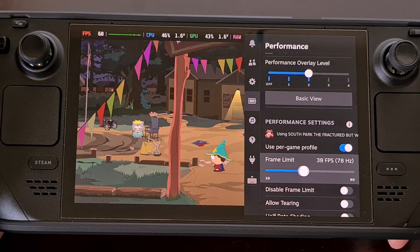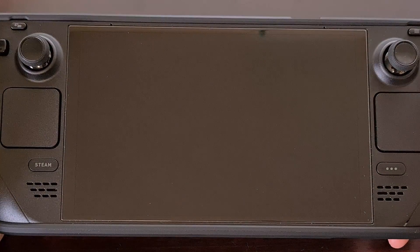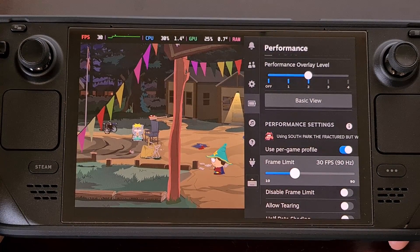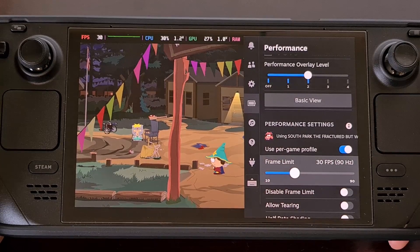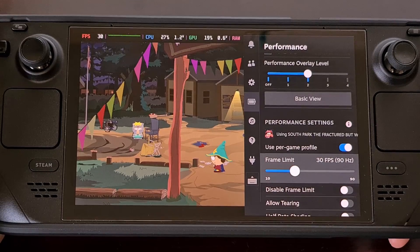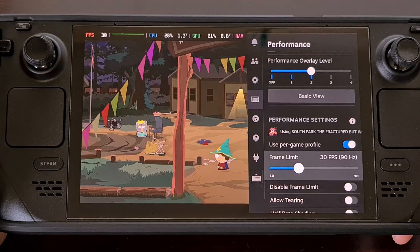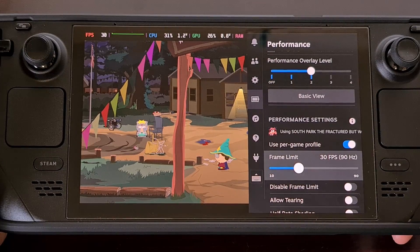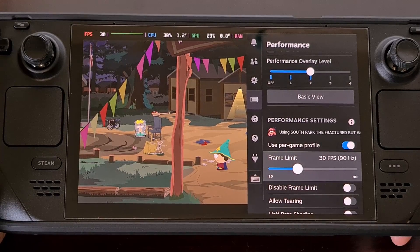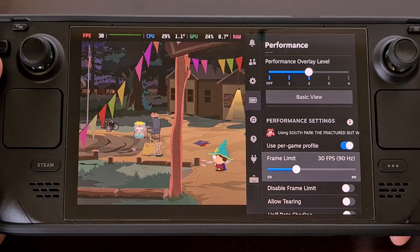In a strategy game like this I'm perfectly happy changing this to something like 30 frames per second. Maybe bumping it up to 45 or 60 for a little more fluidity is also reasonable. Just realize that the lower you can set this number, the more playtime you'll be able to get out of the battery. For this demonstration I'm going to be setting this to 30 frames per second.